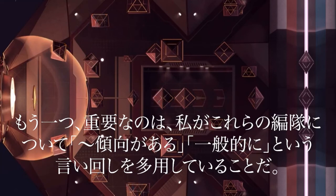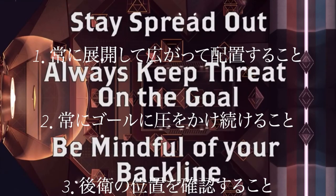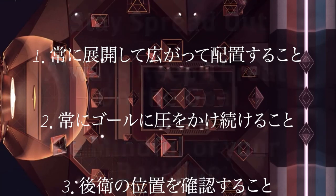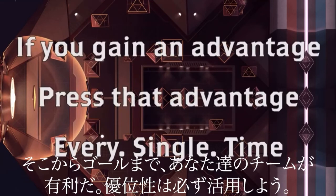It is also important to note my heavy use of words like 'tend to' and 'typically' in regards to these formations. The only real guidelines I would offer as far as your exact positioning is to stay spread out, always have threat on the goal, and be mindful of your backline. If at any point in time, from when you gained possession of the disc to when you were attacking the bubble, if you managed to get a defender stuck behind your backline, you have the advantage and you should press and maintain this advantage all the way to the goal. Every. Single. Time.